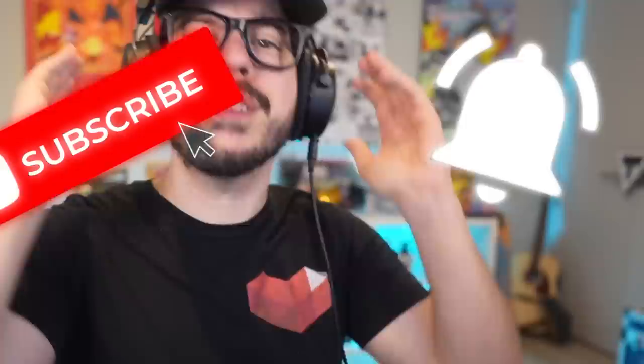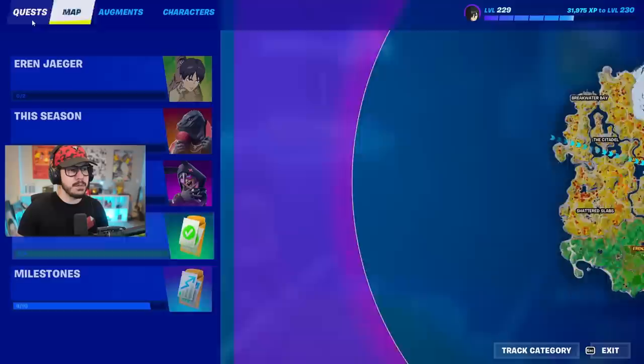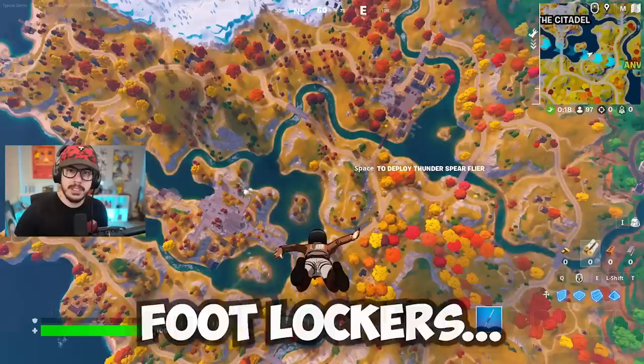The best way to view your quests and see everything you need to get done is by opening up your map, going over to quests, and then clicking on Eren Yeager, and you can see what you need there. To start things off, you need to open Scout Regiment Foot Lockers.